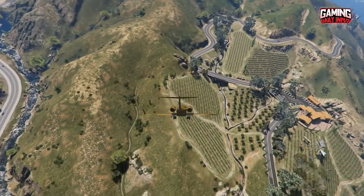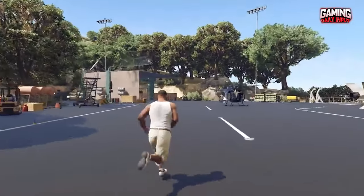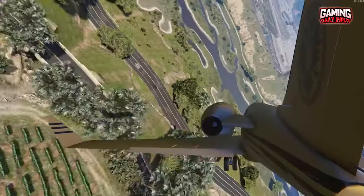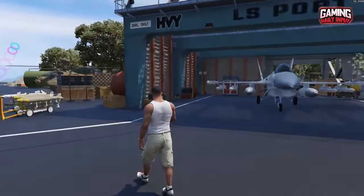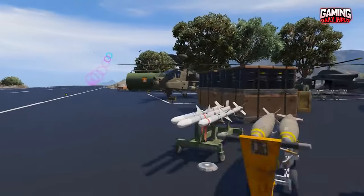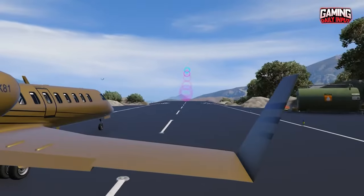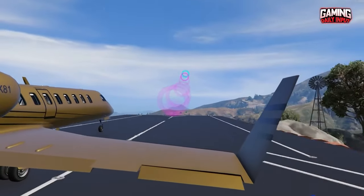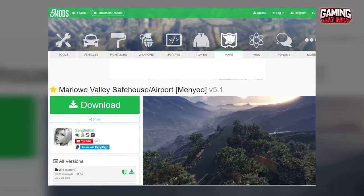Number 10: Marlow Valley Safe House. This mod allows you to turn Marlow Valley into a gigantic safe house. Included with the safe house are a number of helipads, a massive parking area, and a runway just in case you want to pop out for some groceries. So, if you fancy a change of scenery, download this mod now.